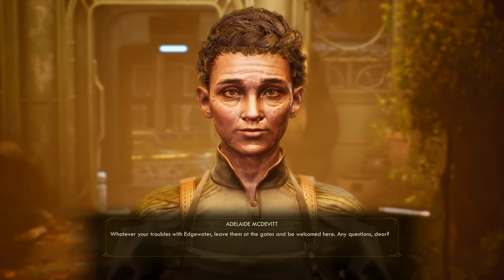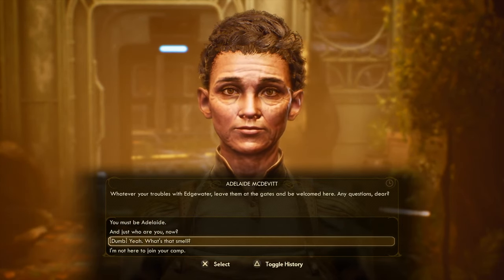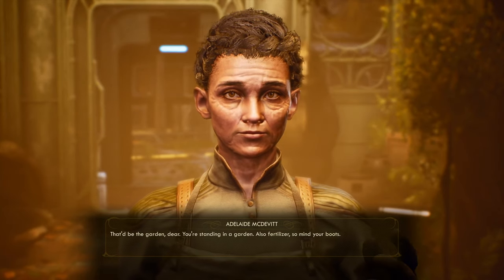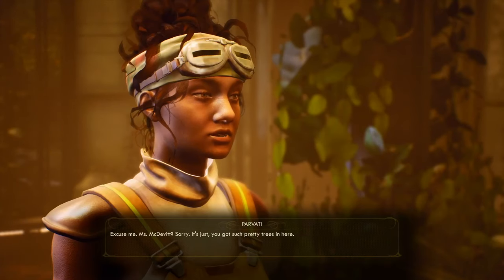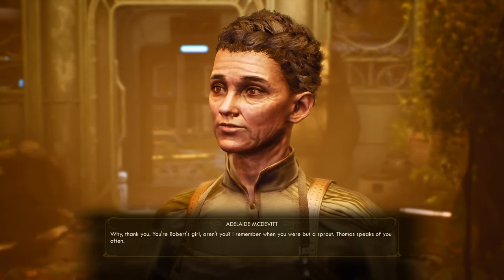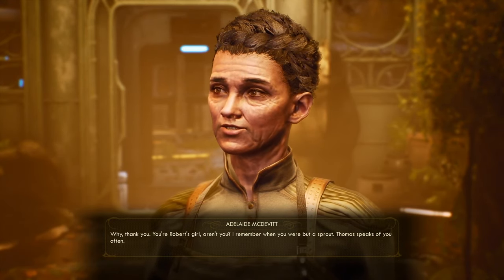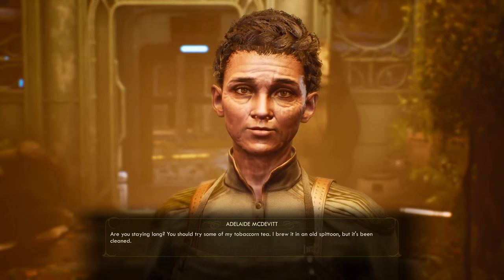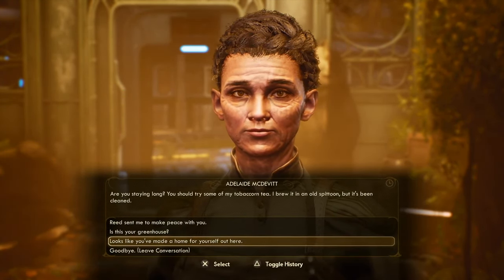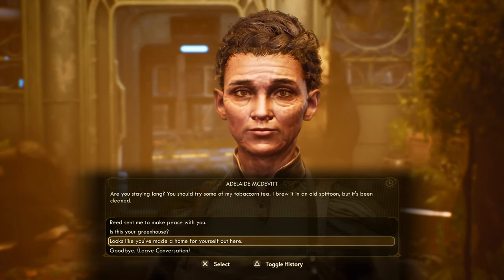Adelaide offers tobaccorn tea brewed in an old spittoon — 'but it's been clean.' I'm impressed by the pivot between the goofiness and having something heartfelt — it's amazing it's not more jarring. It's seamless. There's a moment with a settler recognizing Parvati: 'You're Robert's girl, aren't you? I remember when you were but a sprout. Thomas speaks of you often.' Really heartfelt and well-written.